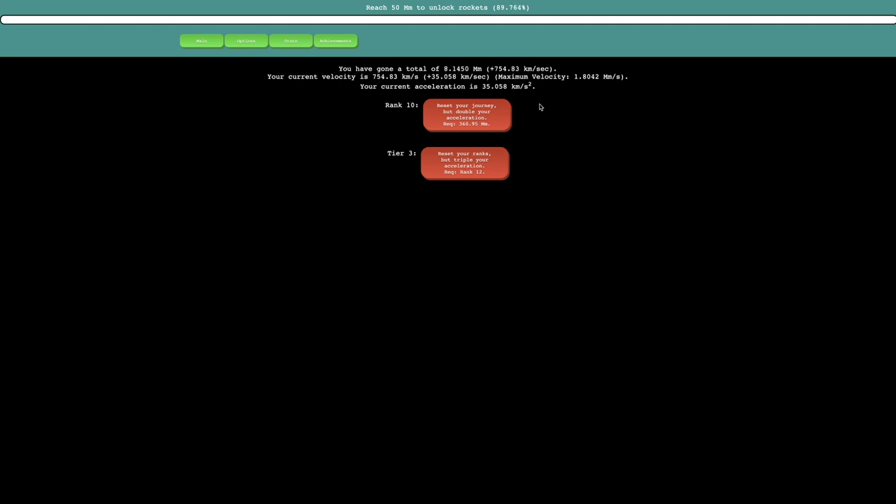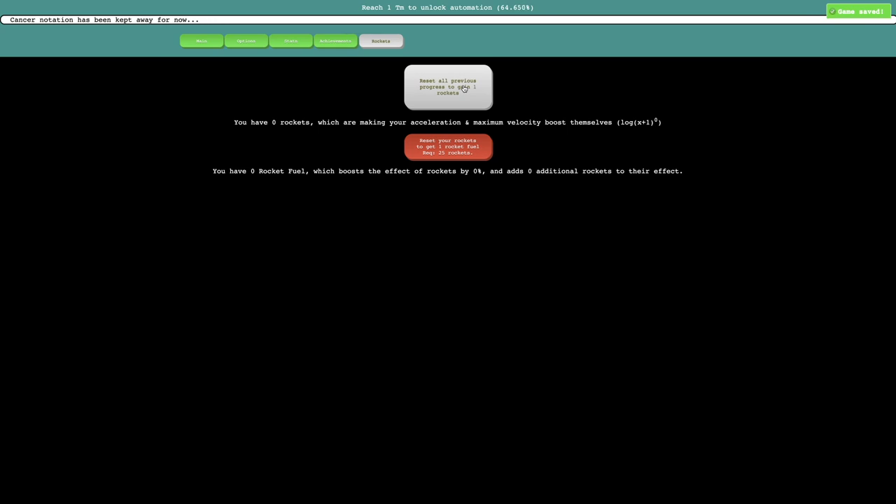Nothing takes over a minute in this game — maybe that's the rule. The next one is reset your journey but double your acceleration, so I have to wait a little bit. This game is just going to have barely any waits. Rockets — it's a new tab. Reset all previous progress. Of course, everything is a prestige here. You have zero rockets as you're making your acceleration and maximum velocity boost themselves — log(x+1) to the zero power. I think if I get one rocket this will make it boost — it's like the logarithm to the 0.6 power.